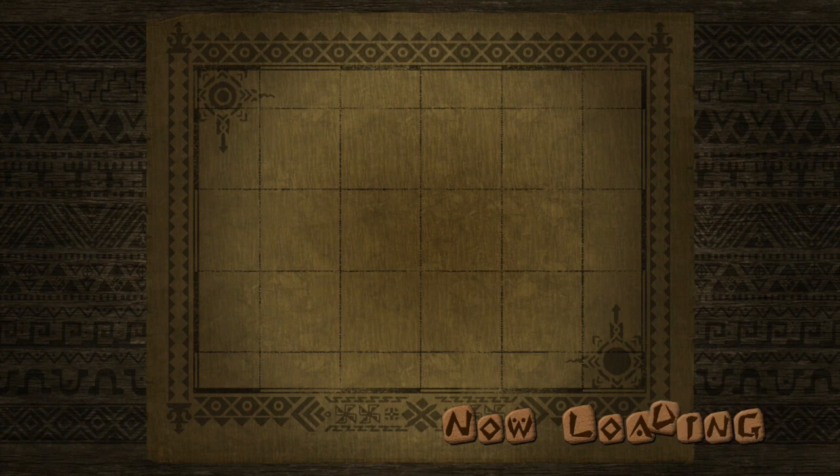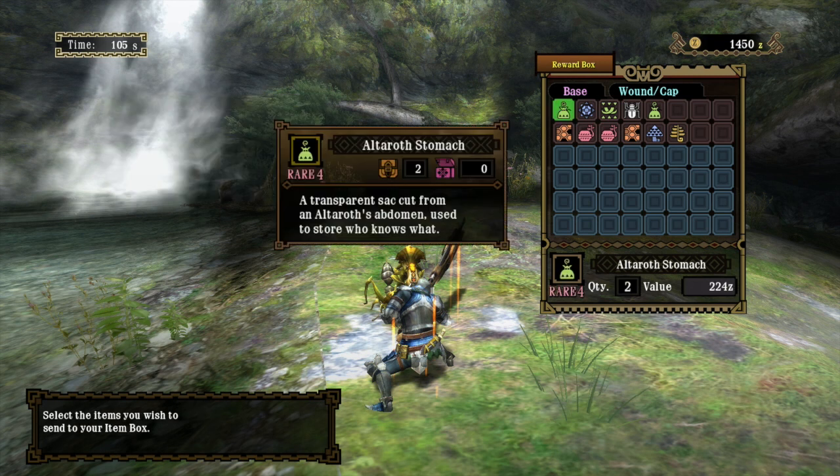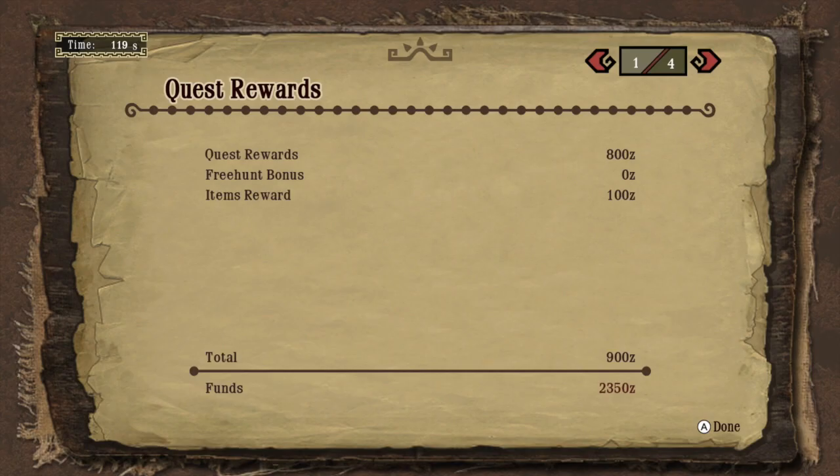Alright, so that was our bug quest. Thanks so much for watching again, guys. Hope this was helpful. And when you do this quest, make sure you bring those poison smoke bombs, as the items that they drop when you kill them with poison are very useful. So make sure you do that. Thanks so much for watching, and I will see you guys next time. Bye!